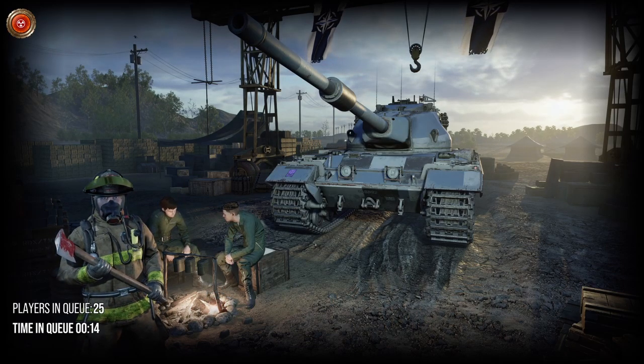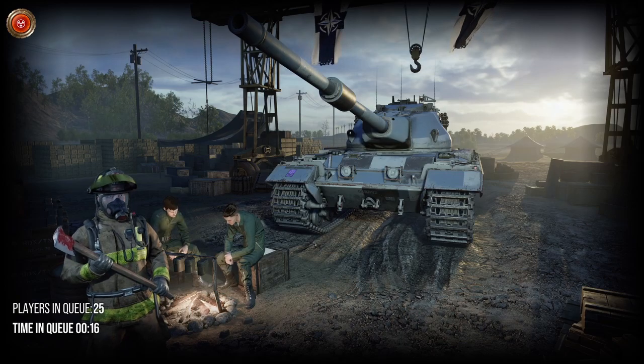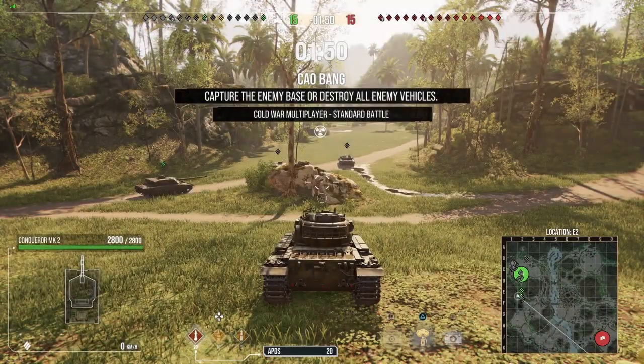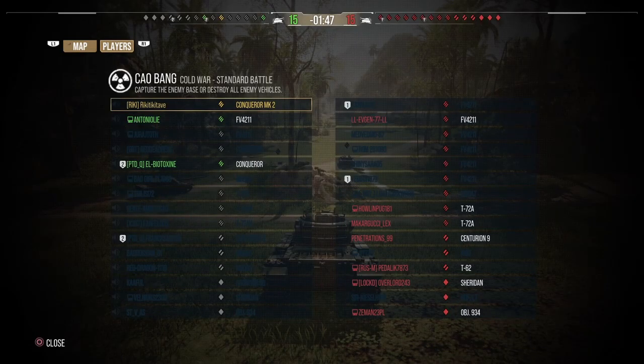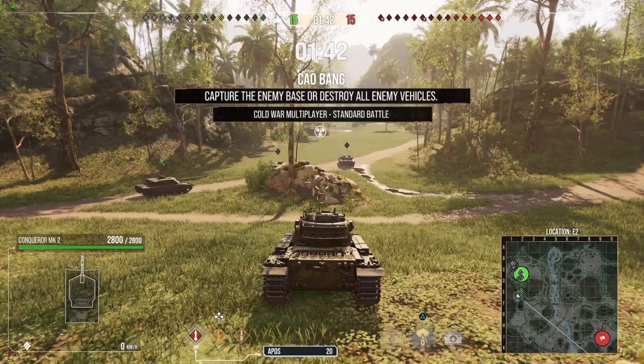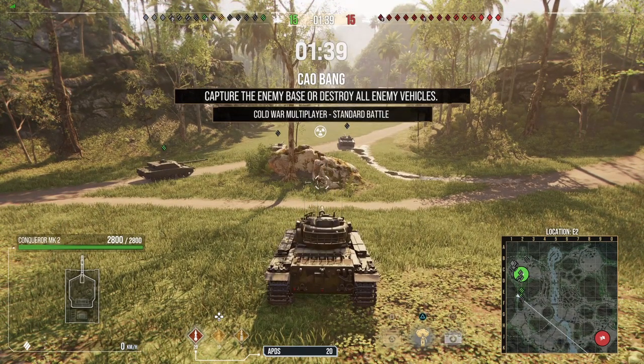Yesterday saw the introduction of the Conqueror Mk2, a Cold War era 2 tank. It will set you back 13,500 gold or 47 pounds — I'll put the dollar equivalent on screen. There is another package that comes with the hero skin for just under 16,000 gold, which is probably more like 75 pounds. Either way, it's expensive.